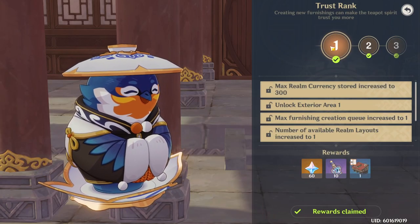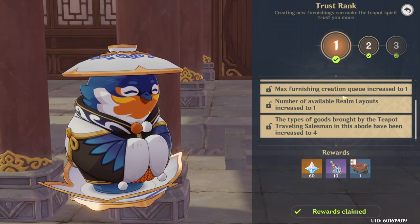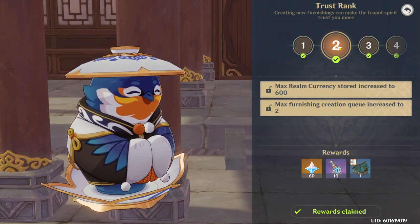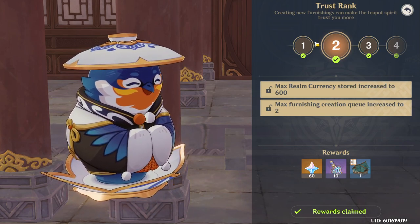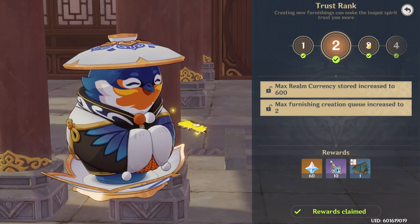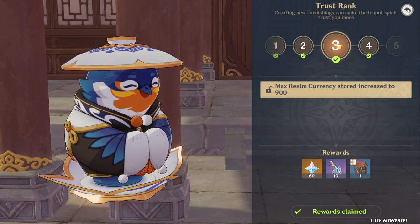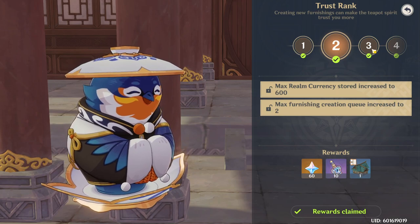Whenever you first come in here, you're going to be Trust Rank 1. It's going to give you 10 speed-ups and all this other good stuff. You're going to use 5 of those speed-ups to get to rank 2. It takes roughly 300 Trust Rank EXP to get from rank 1 to rank 2, which is approximately 5 blue furniture crafts. Use half of your initial speed-ups to get to rank 2 and it's going to give you 10 more. Getting from rank 2 to 3 takes 600 Trust Rank EXP, which is approximately 10 blue furniture crafts, so you're going to use all of the rewards from rank 2 to jump to rank 3.